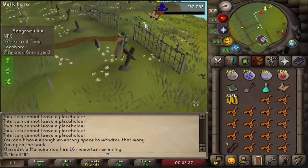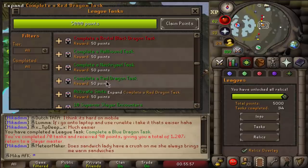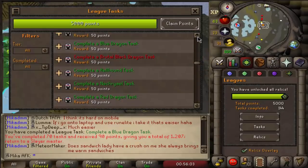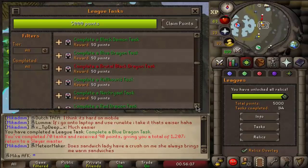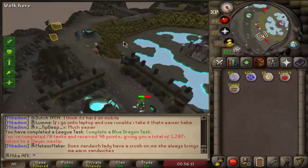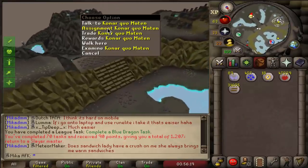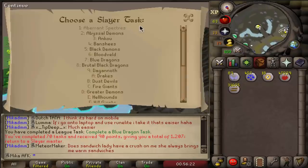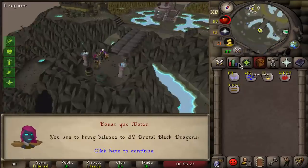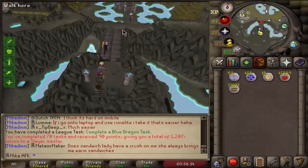Now we're going to complete five more master clue scrolls to spice things up, since we got a lot of them from the easies. I like to do these five at a time and hopefully we get a mimic. I've also just completed the Brutal Blue Dragon task — it was quite hard but with my relics, not that bad. Looking at the list, all that's left for 50 points is the Brutal Black Dragon task. I don't know if I can do it with this gear without antipoise, but I'm definitely going to give it a shot.